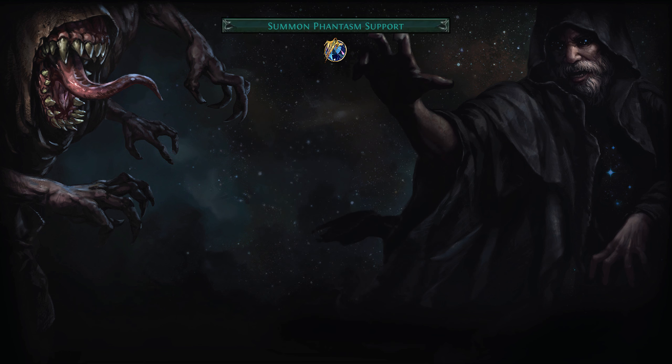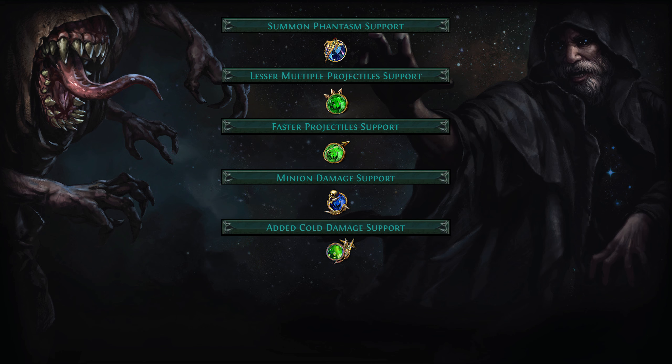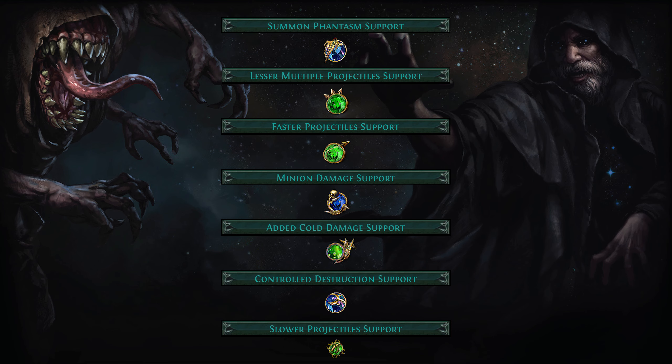Each support gem benefits minions and they go as follows: Summon Phantasm to boost our minion limit, LMP for clearing, Faster Projectiles for adequate range, Minion Damage, Added Cold Damage, and Controlled Destruction for more DPS. For bosses, you can swap LMP with Slower Projectiles.